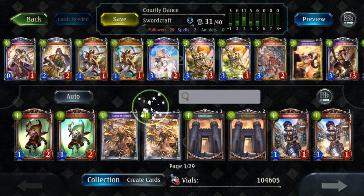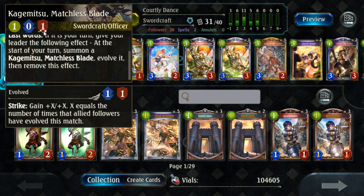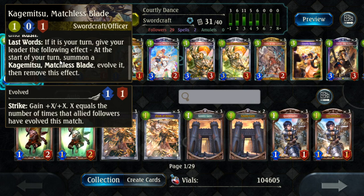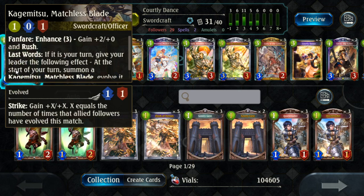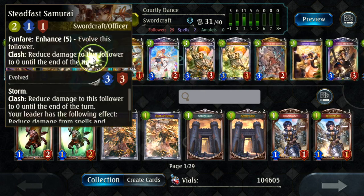The core of the deck is 31 cards. We've got Kagamitsu, who is a one-drop, but you never play it for one — you essentially play it for three. When you play it for three, it turns into a two with rush and dies, then it summons another Kagamitsu at the start of your next turn who evolves. Twin Sword Master is a two-drop that can get a free Evo — combos very well with Leisha. Steadfast Samurai is a 1-1 that costs two, it's invincible in combat and can never die in direct combat, but it can be killed by spell damage.